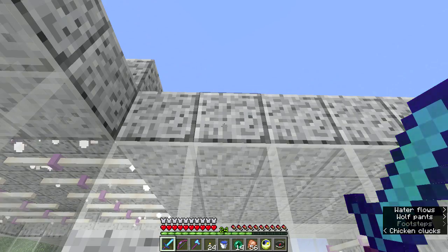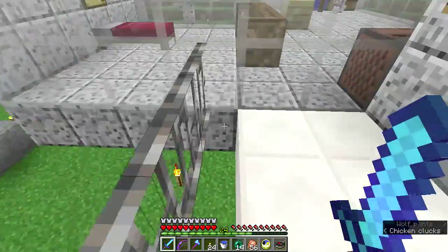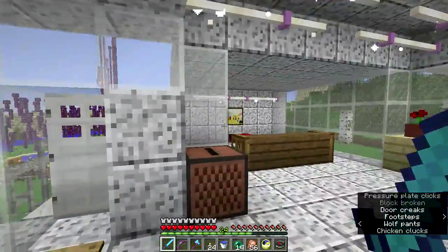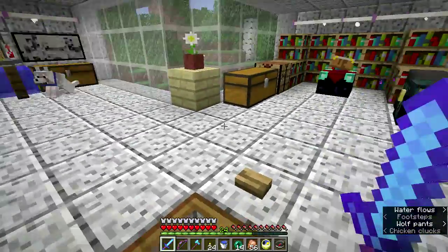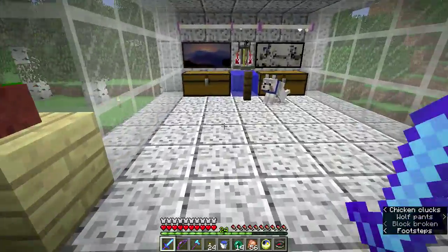I'm building it out of diorite because I like the diorite — I think it's a pretty block — but I don't have nearly enough quartz. I would build it out of quartz, and when I build it elsewhere, I probably will. You come in here and see the center section, and each of these wings is a little area of the house.